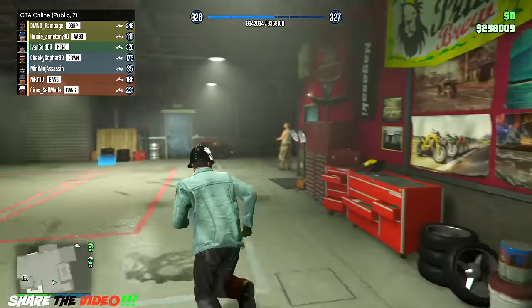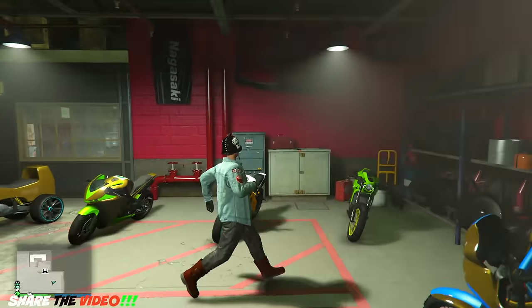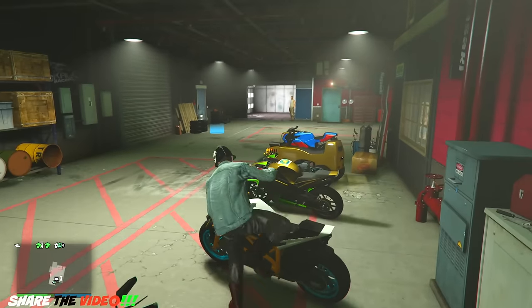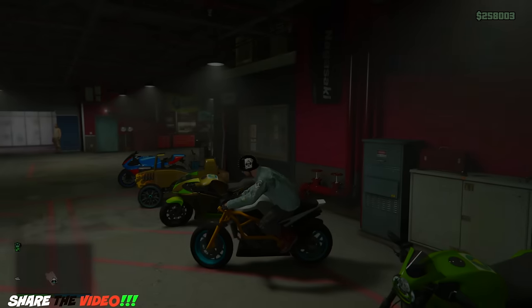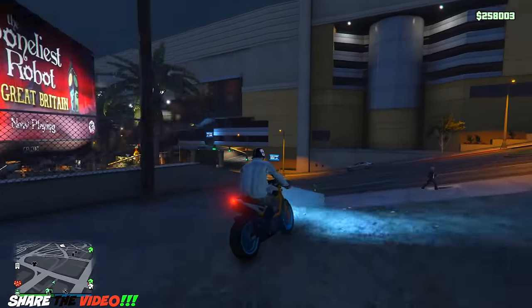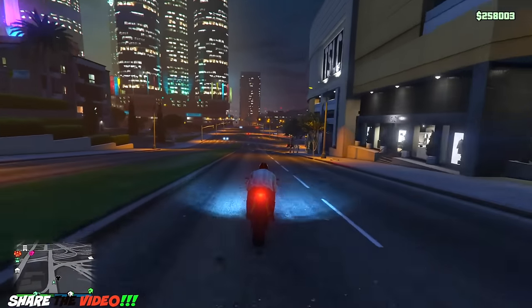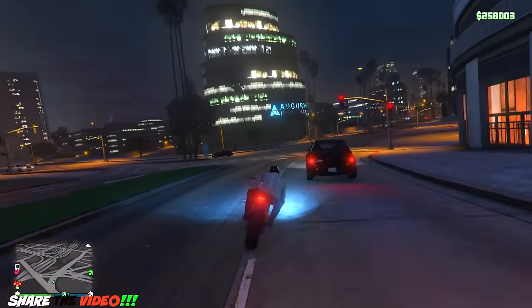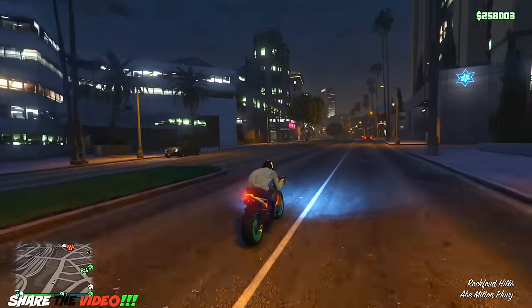We bought a building so we've got to go check it out. Which bike should we take? Let's go to the building. So we're gonna go check out the building we just bought — I think it was like 1.6 million for counterfeit cash. I want to start earning some money because I keep wasting money. I've probably wasted over 3 million by now and we still haven't bought any motorcycles yet, so that's yet to come.